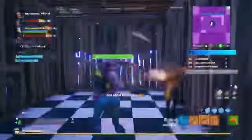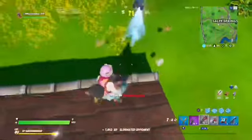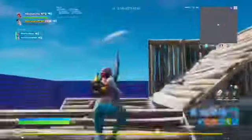Tip number four is to always carry an SMG. As a controller player, considering how strong aim assist can be, an SMG is a key part of your loadout because once you get into somebody's box with an SMG there's nothing they can do about it. So just make sure you're always carrying an SMG in late game, early game, mid game — whatever, just always have one.